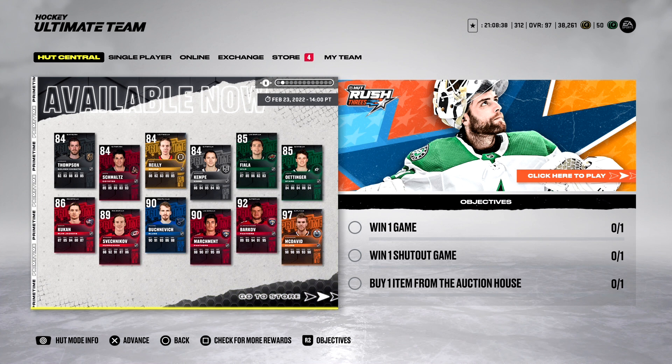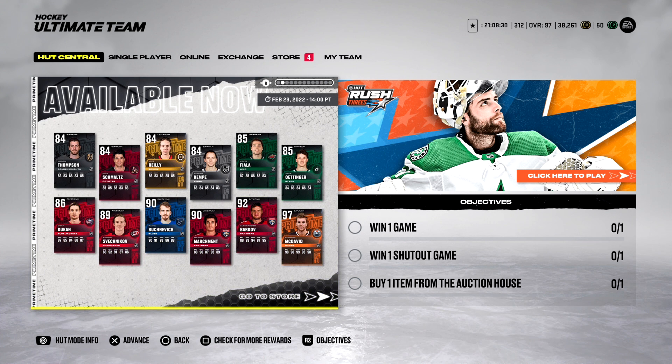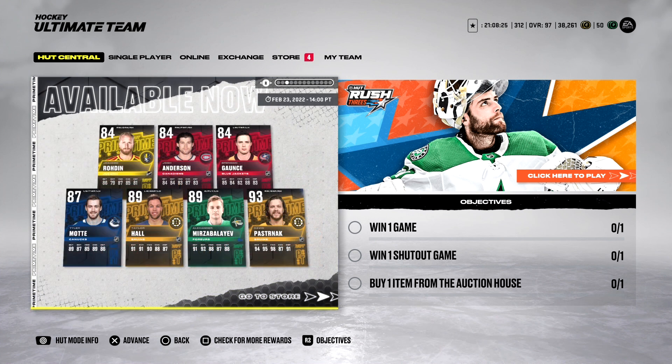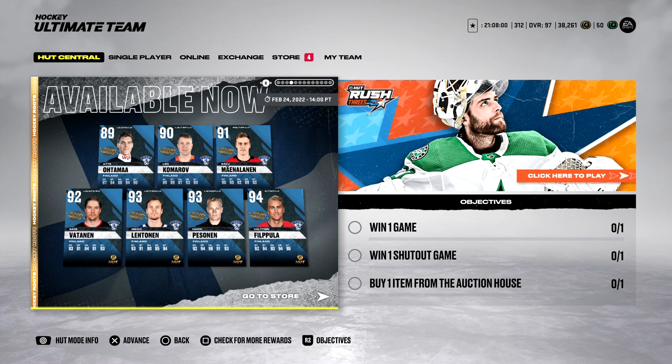Take a look at the Primetime cards — the top two are pretty impressive. A 97 overall Connor McDavid, with a slight downside for X-Factor owners which I'll show in a moment. And also a 92 overall Barkov, so a couple X-Factors there — if you own them, you're probably pretty happy. Also a 93 overall Pasta. We flipped over some Finland hockey route cards today — they look pretty good, 94s and 93s.